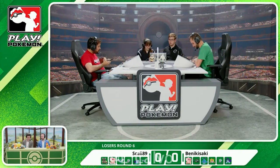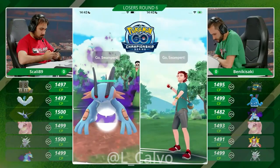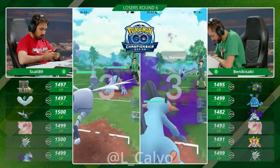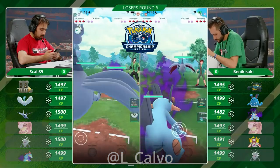Into this battle, Scali vs Benikisaki. Both trainers are getting ready here. Game number one, we have the Skarmory into the Shadow Swampert. This is an absolute classic from way back in the day.